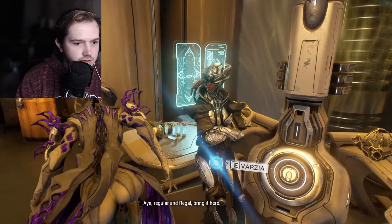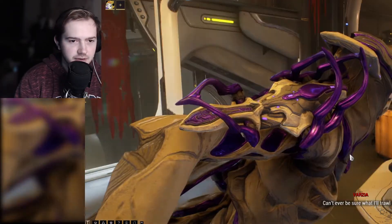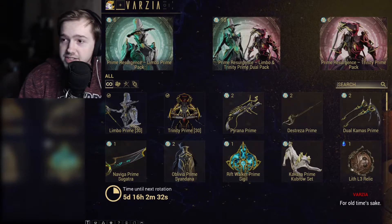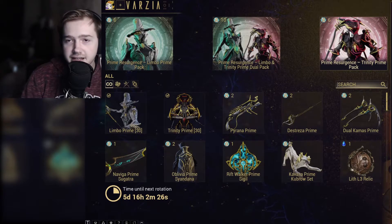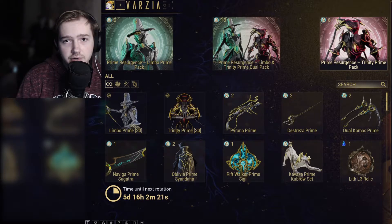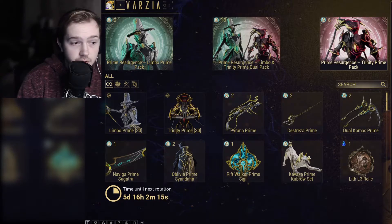Oh, here we go — it's Vazia. Not beginning with a K, but here we go. So this week is Limbo and Trinity. You can buy the multi-packs or single-packs again with Regal Aya. Recently they have added Platinum into the Regal Aya packs, so it is a bit more worthwhile to purchase them. However, I personally am not going to do that — I'm going to avoid that.